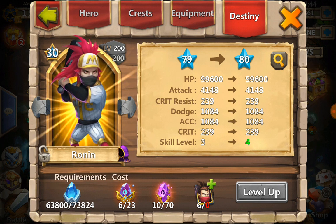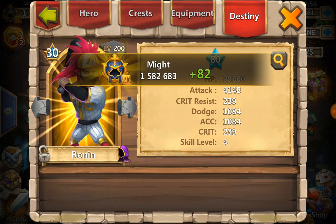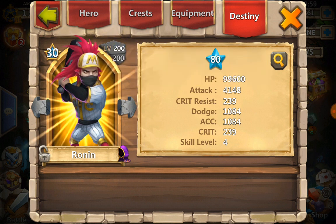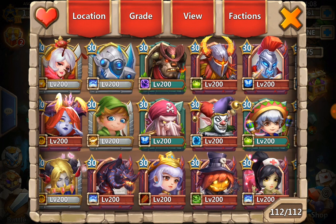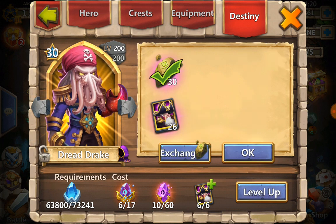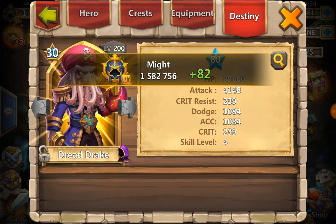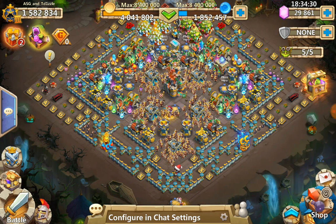I recommend Ronin because he adds more crit and also more damage, and whenever he's hidden that's exactly what you want from him - more crit, more damage. I use him for guild wars. The next choice is another hero I use in guild wars - Dread Drake.